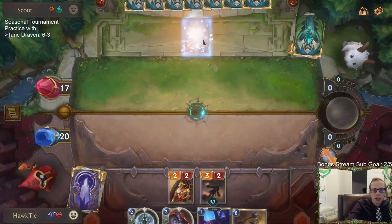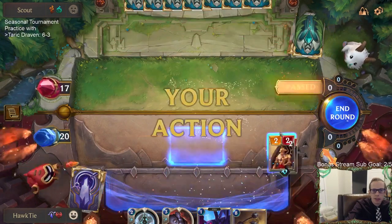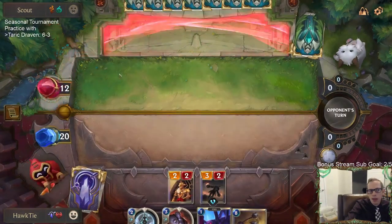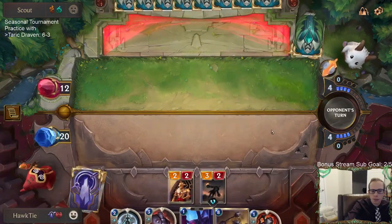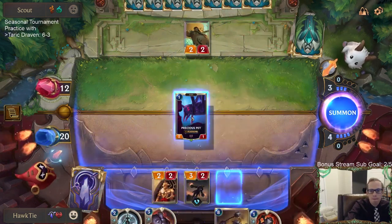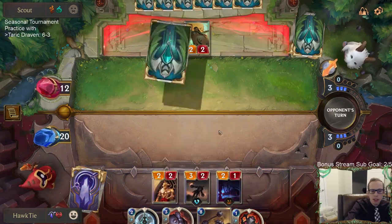Culling Strike has three good targets in this deck: Elise, Twisted Fate, and Zap Sprayfin. Where we're at right now, I like getting rid of that Elise and hoping for no Twisted Fate. I can definitely see the Precious Pet eating a Go-Hard.